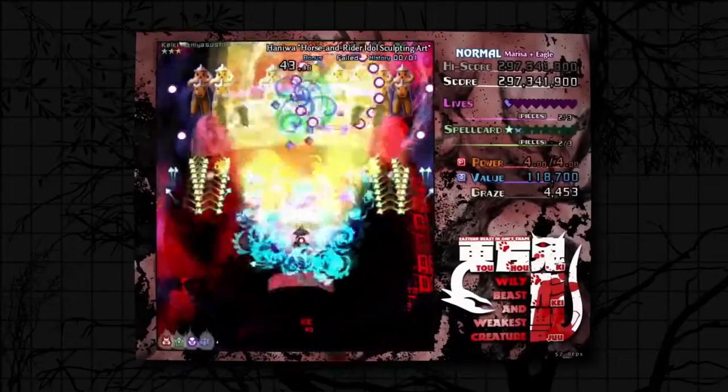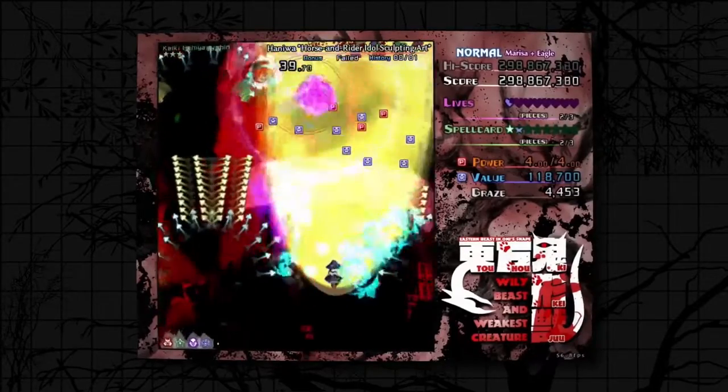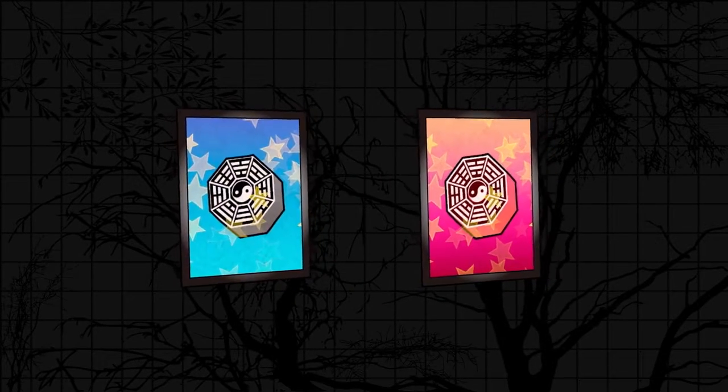Kirisame Marisa, known for her giant laser, has a whole host of abilities and spell cards tucked away for use in combat. Not much is known about them other than their destructive powers. Nonetheless, we shall take a closer look at her arsenal and dissect Marisa's armaments.